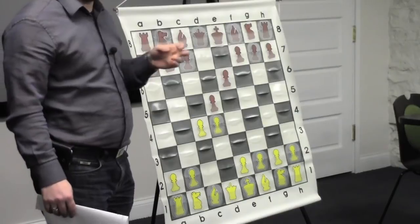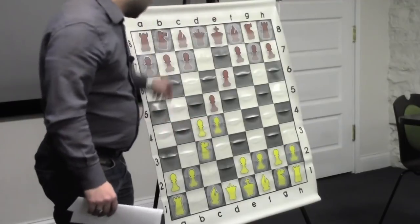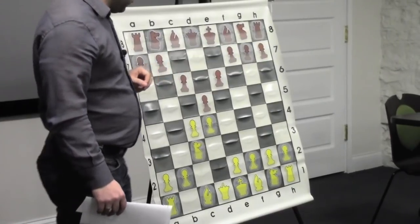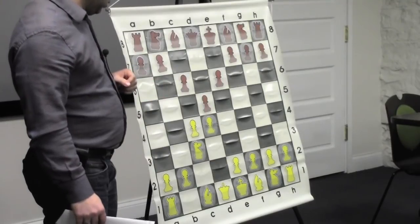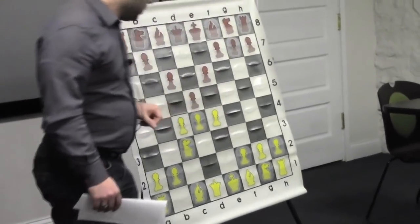We know each other very well - we've even played a match together, so we know the openings. So he plays c6. Against this setup, I can just play e3, which would be the normal e3, knight f3. But in this game, I decided to play the sharp e4.